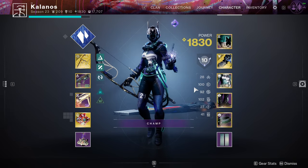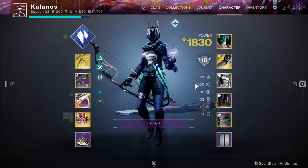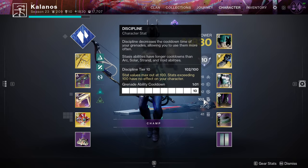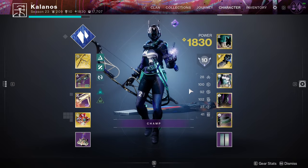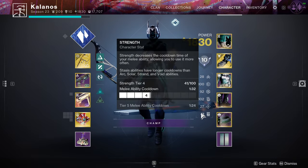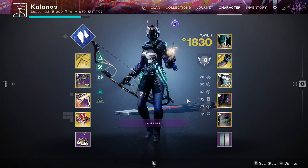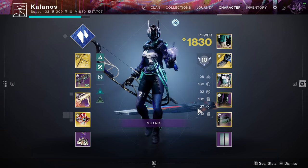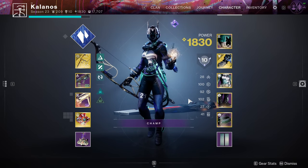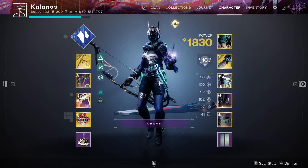Especially for a warlock, two of these top stats are really desirable, so by forcing the other stat spike up here I've got a two-in-three chance of getting what I want. Alternatively, if I used a resilience mod instead, it would throw the other spike down to the bottom — and out of discipline, intellect, and strength down there, the only one most characters care about is discipline. That means only a one-in-three chance. Two out of three up top is better odds, so just use the discipline mod.